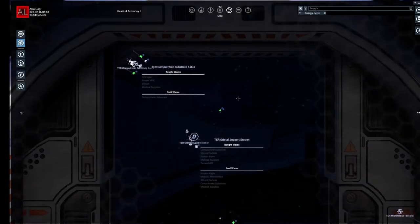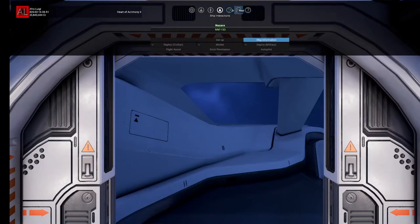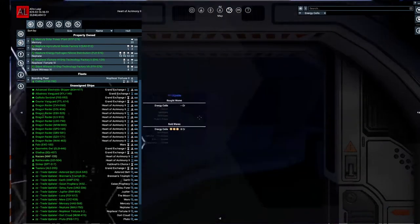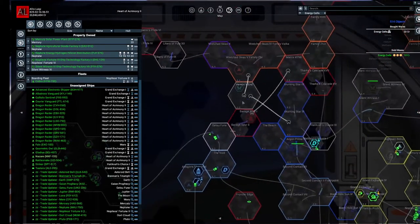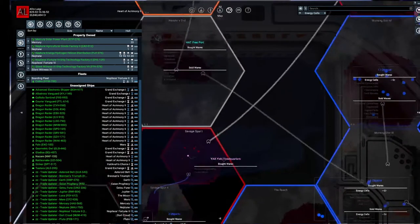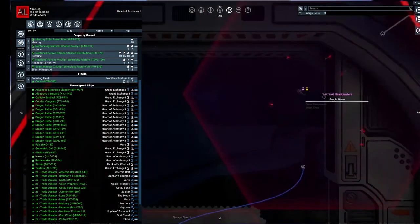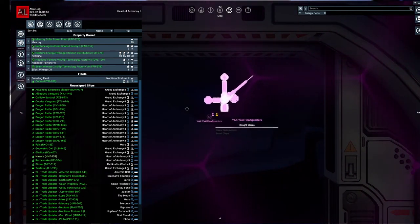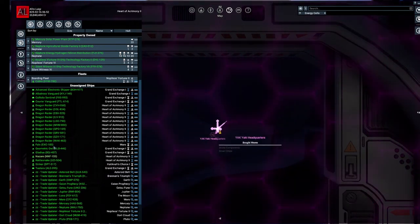Hello everyone, welcome back to X4 Foundations. I am AfroLuigi and we are back, well away from my Yaki space right now — we're all the way over in Split space after doing some of the Yaki stuff. I'm kind of disappointed because I have no way of getting my Yaki rep up. As we saw in the last episode, the Yaki don't have a wharf, so there's not a lot of trading I can do with them, and I won't be able to get the Yaki equipment. So we're going to be destroying the Yaki at some point in the future.